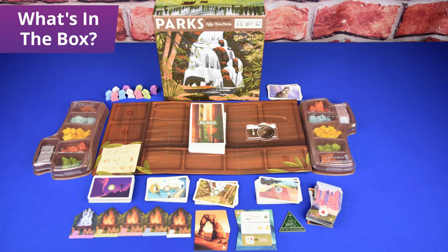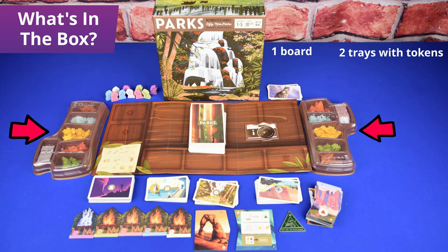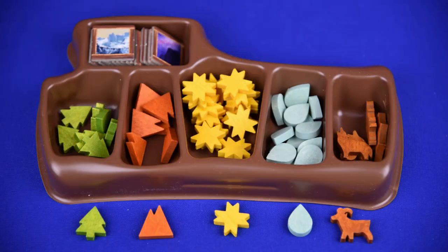Here's what's in the box: the board, and 2 token trays which hold each type of token — forest, sunshine, mountain, water, and the wilds.